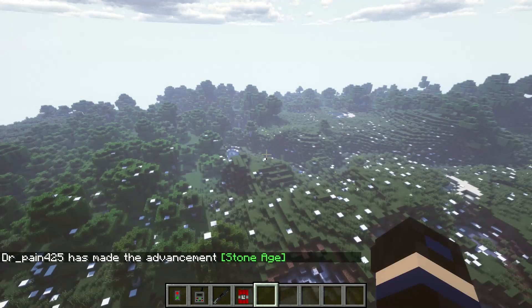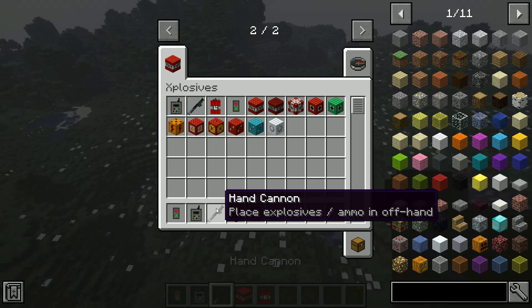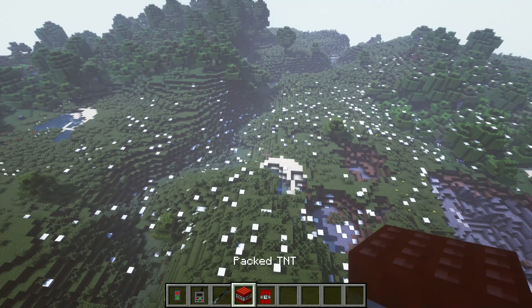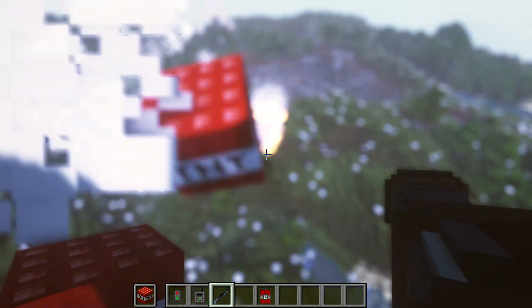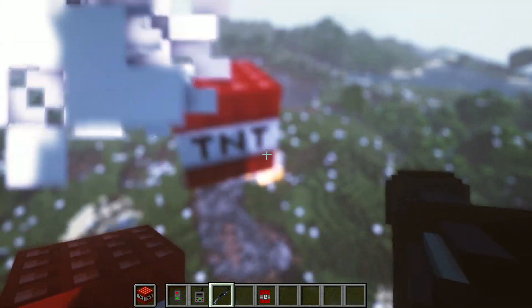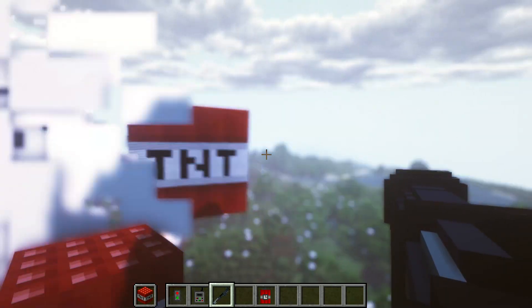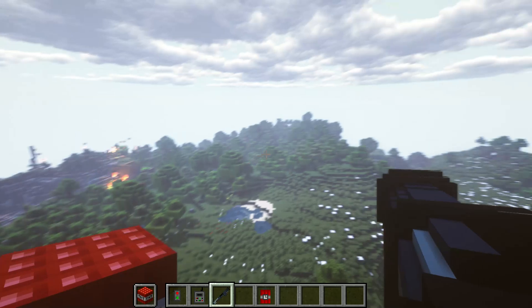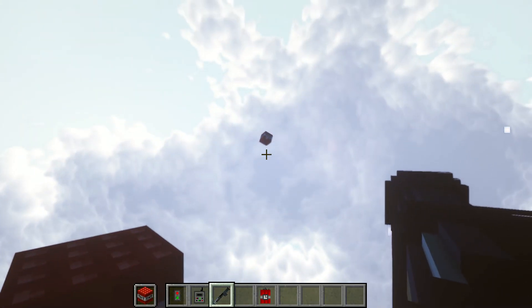All right, why don't we get the hand cannon? How do I use this thing? Place explosives ammo in off hand. Oh okay! Oh, this is so good. You can just hold it too. It has physics — there's no way it has physics! Look at this, it actually moves around. If I throw it in the air, look at that — that is so cool!